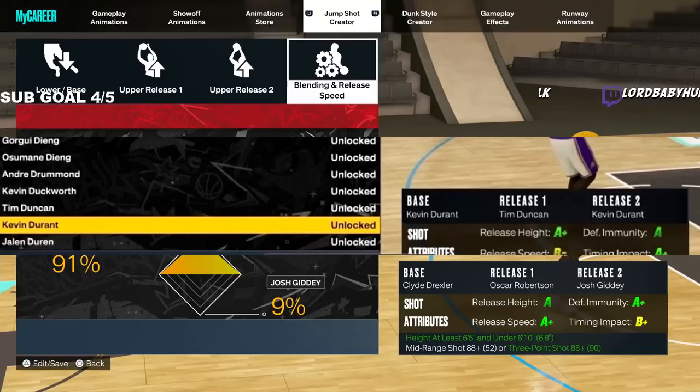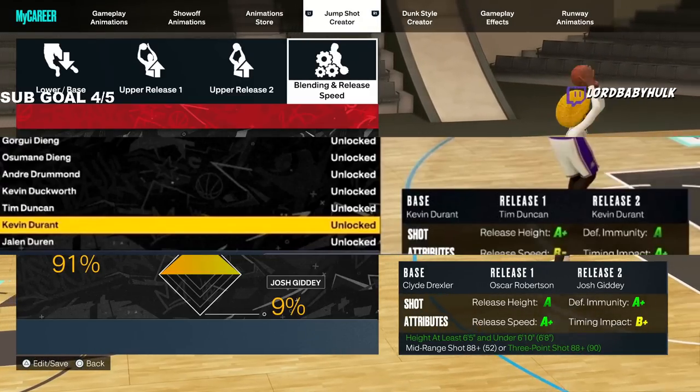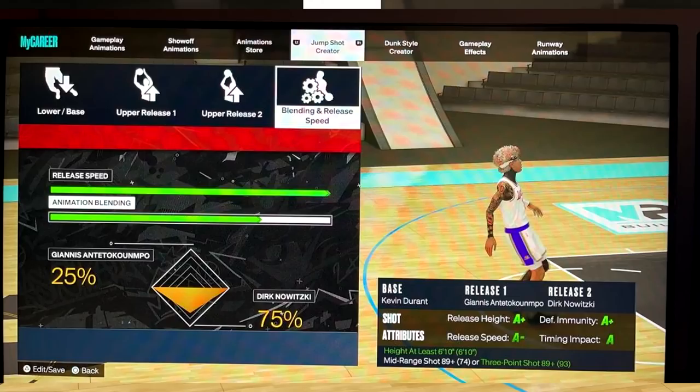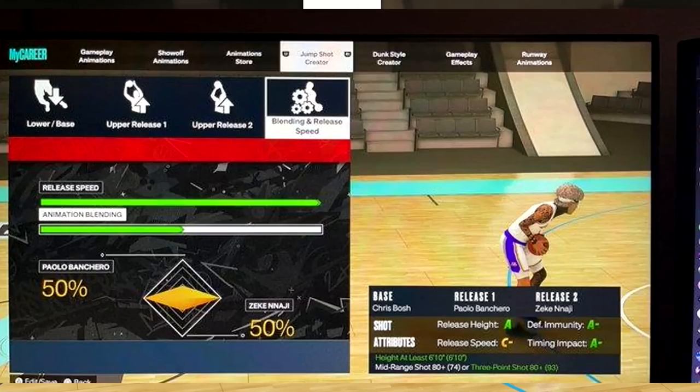Probably the best one is Kevin Durant and Tim Duncan. We also got Eric Piatkowski with Tim Duncan and Nowitzki — some nice jump shots. Then we got Kevin Durant, Giannis, and Nowitzki. We got Chris Bosh — it's a little slower but might be crazy cash because slow jump shots are way easier to hit with and the green window is insane. We got Chris Bosh with these other releases too.